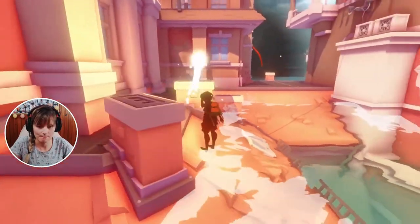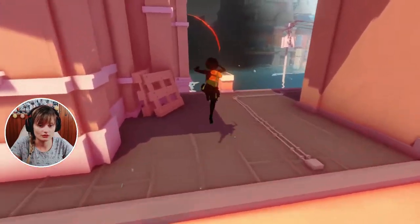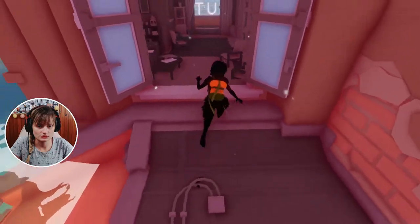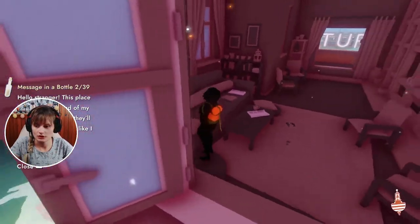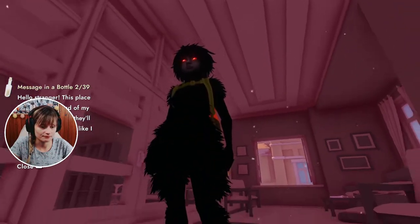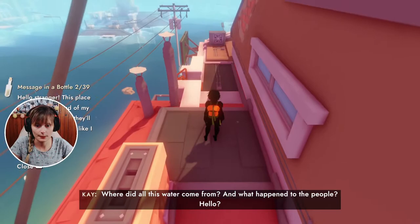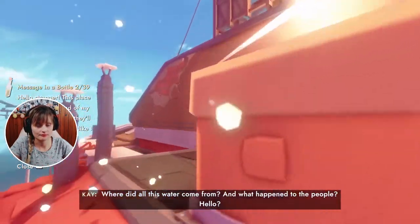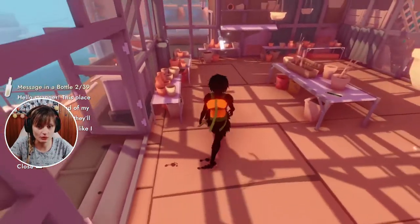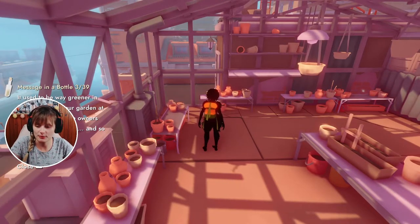The music is gorgeous. I went all the way around — oh, there's a bottle. 'Hello stranger, this place belongs to a friend of my family. I don't think they'll mind if you rest here like I did.' Beautiful — I cannot enter but it's beautiful. Where did all this water come from, and what happened to the people? There's another bottle: 'It used to be way greener in here, a lot like our garden at home. Looks like the owner stopped coming here and so did everyone else.'